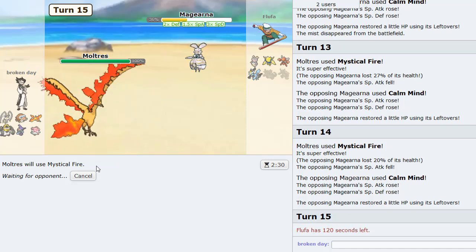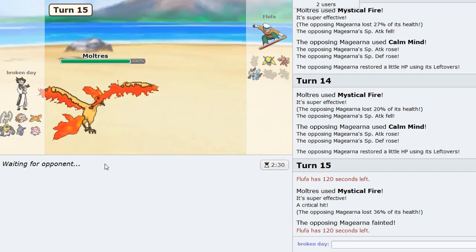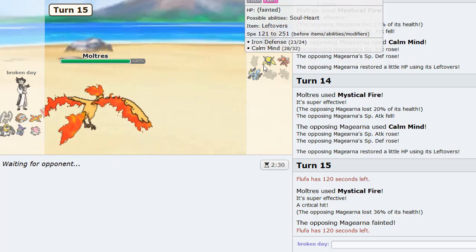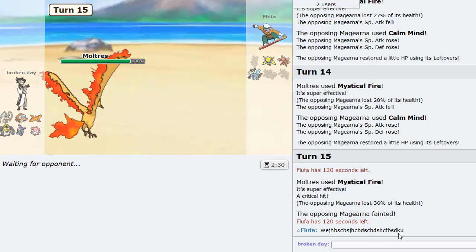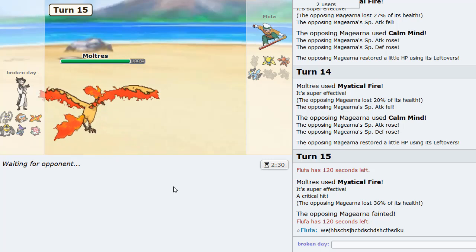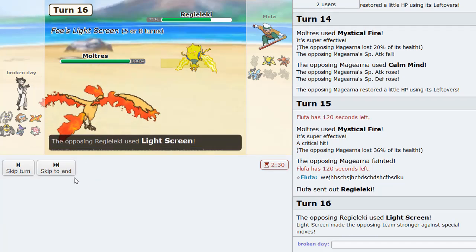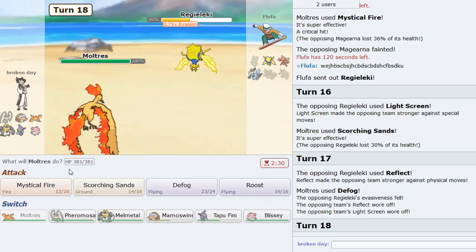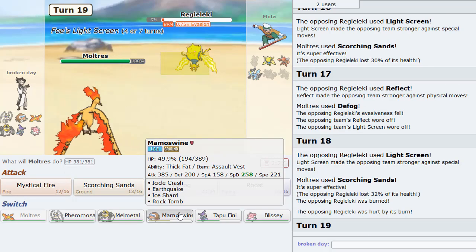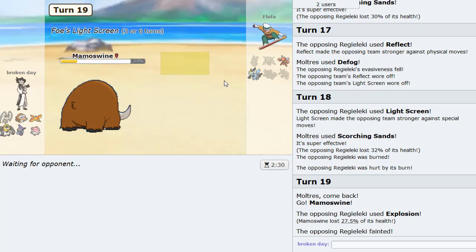Alright, we're up against this Fluffa guy — I'm pretty sure I faced him before. I'm gonna go for the good old Mamoswine lead. Actually, this looks amazing versus his team because he's got nothing off the ground — this thing is gonna destroy him. I'm sure he's gonna lead Regieleki to get screens up. No, I actually face Nidoking which I'm gonna stay in versus. This nice Chinese Mamoswine will come through — it only took 50 from a Sheer Force Nidoking. Gone!